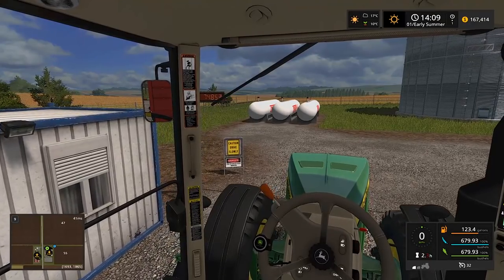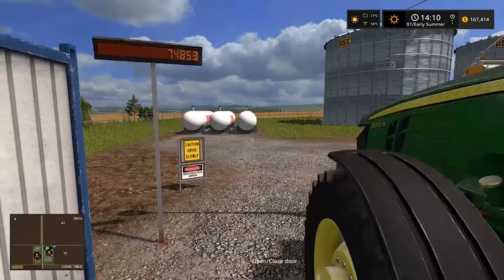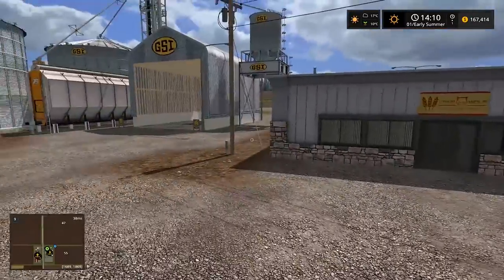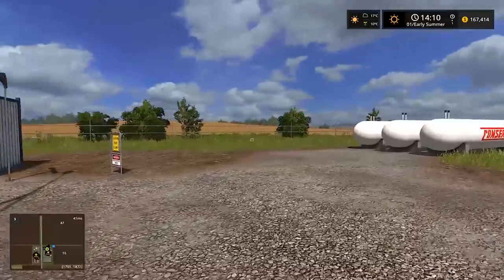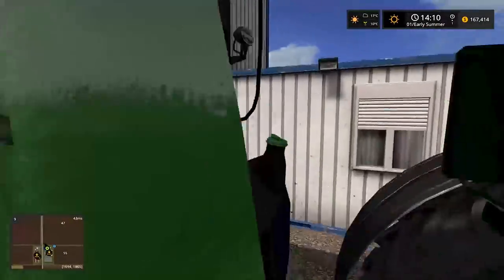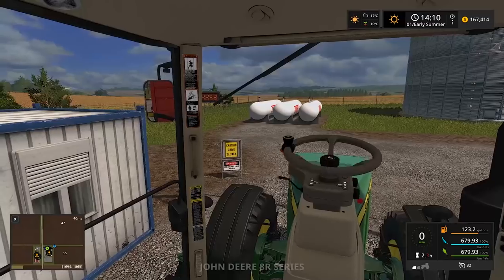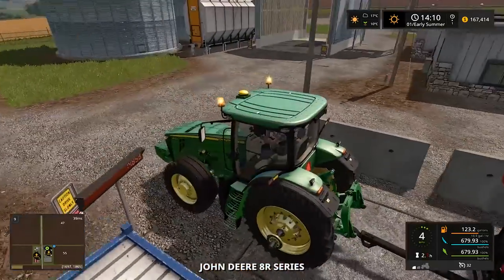Oh wait, is this a scale? That's cool - the scale actually works, I didn't even see this last time! We're at 74,853 pounds. I definitely want to pull around the scale and check it again after unloading just to see the weight difference. We'll just round it off to 75,000.